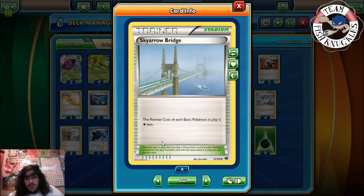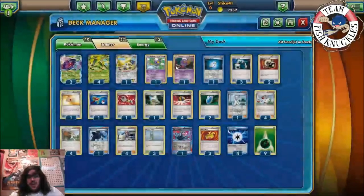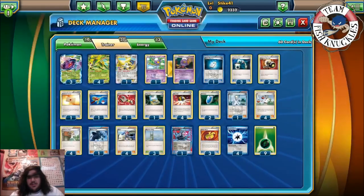The biggest card Virizion Genesect gains from Expanded is Sky Arrow Bridge, which reduces the retreat cost of each basic Pokemon in play by one. Virizion has a one retreat cost, Genesect has a one retreat cost, and Drifblim has one as well — so overall it's really good. You have free retreat and a counter stadium, which is really nice.